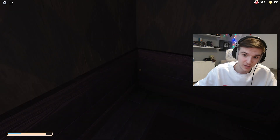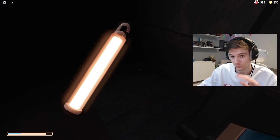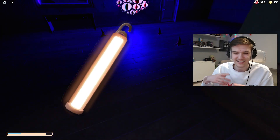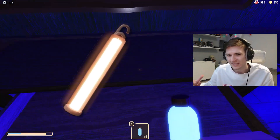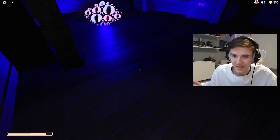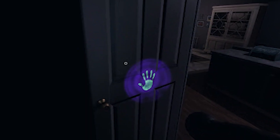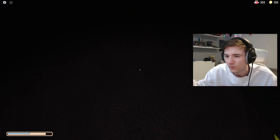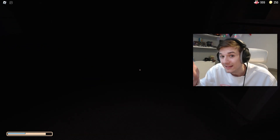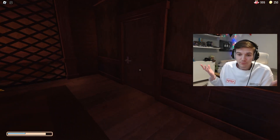First of all, like we saw earlier, we have the new glow stick item. I'm guessing it will have something unique about it — just having another item like the flashlight or lighter that isn't really different would be weird to add. The first thing that comes to mind is seeing things that we wouldn't normally be able to see, like a UV light in Phasmophobia where you can see the ghost's fingerprints. Something like that would be cool. Maybe it could scare away entities — maybe Screech won't spawn if you have a glow stick on you.